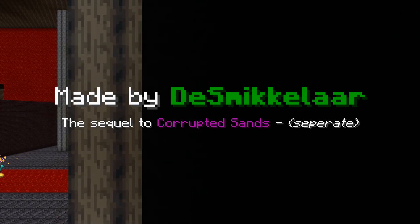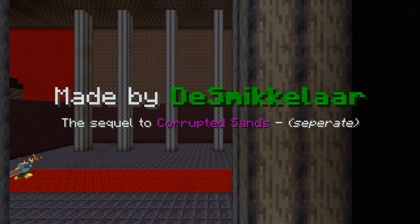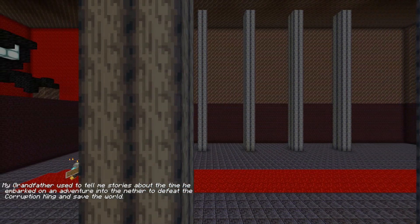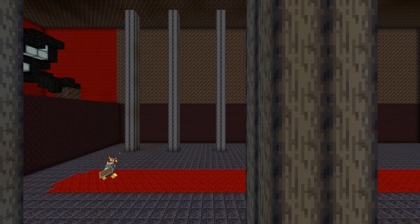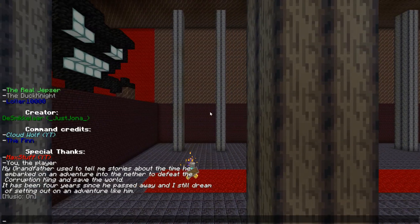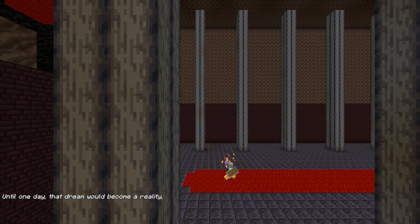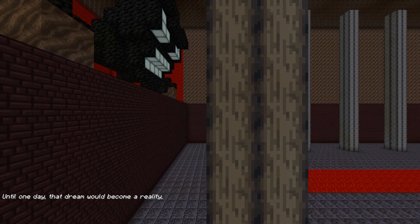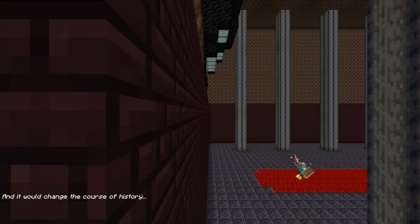There we go — the sequel to Corrupted Sands. Wait, there's cutscenes! This is the finale of Corrupted Sands. My grandfather used to tell me stories about the time he embarked on an adventure into the Nether to defeat the corruption king and save the world — yes, that's what we did last time. It's been four years since he passed away and I still dream of setting out on an adventure like him. Until one day, that dream would become a reality. And it would change the course of history. Flourishing Moss!